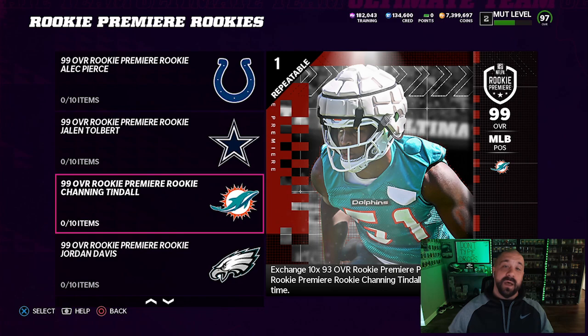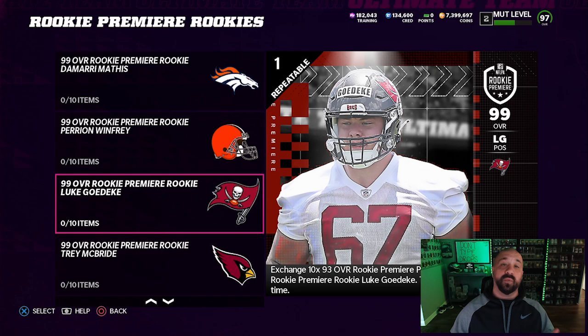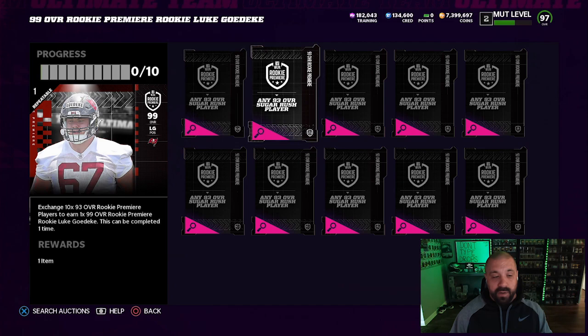Just to recap the token structure: one token from beating all 50 solos, the second token from hitting MUT level 30, and then tokens 3 through 15 are earned as you complete each one of these sets. You don't have to do all 32 — just 13 sets to get 13 tokens — and everybody is capped at 15 tokens.